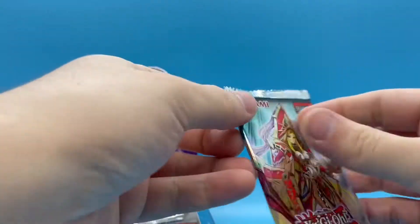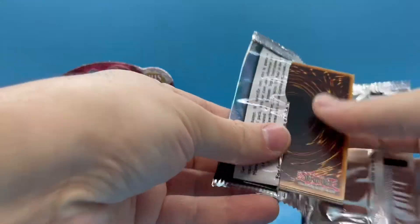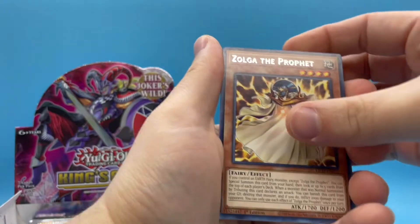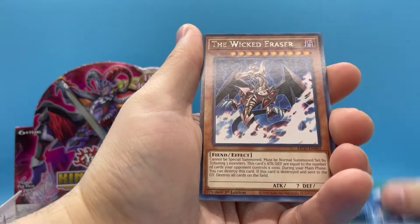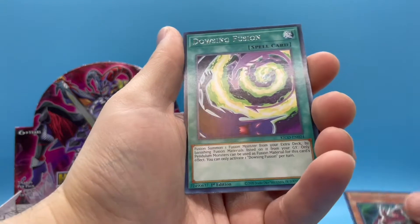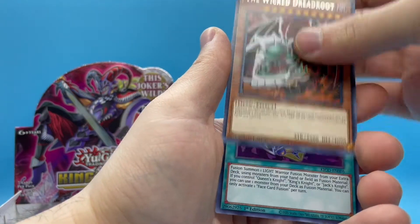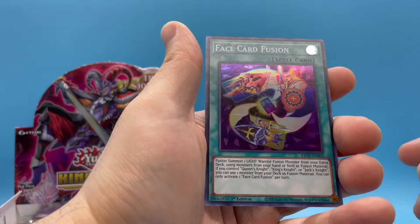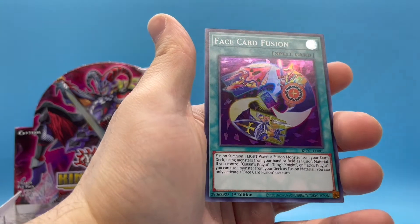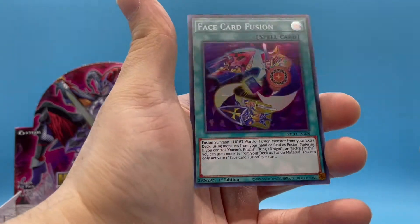Only eight packs left and we only got two ultra rares — there's got to be something real big coming up. Wicked Eraser, Tornado Bringer, Wicked Dreadlord — my boy! Face Cat Fusion — this is also a nice looking card. And the King's Knight, Jack's Knight, Queen's Knight — they're like the cards, those are nice, very cool.